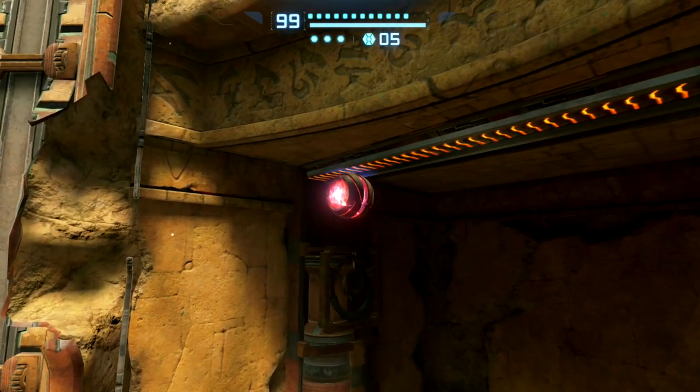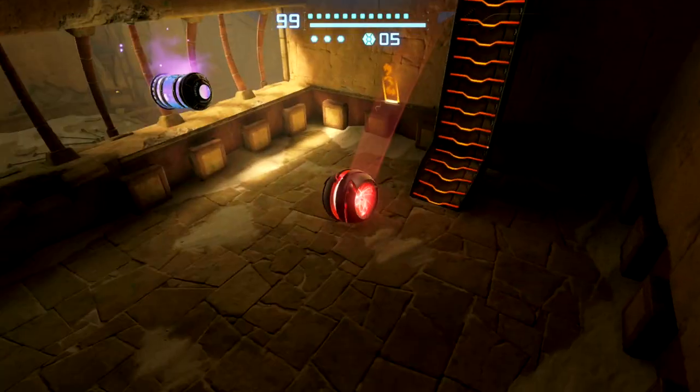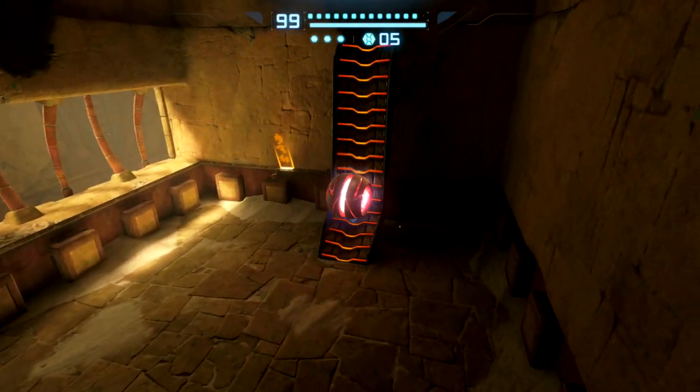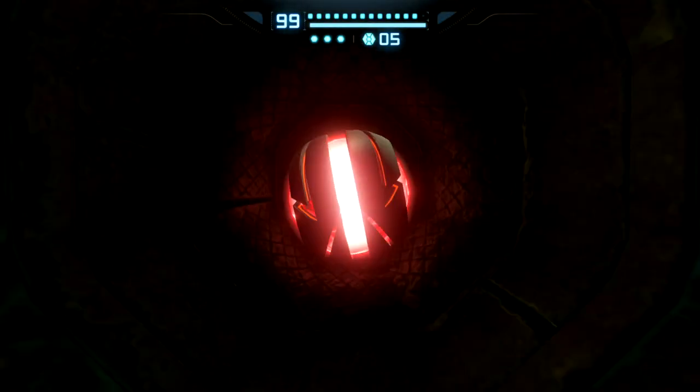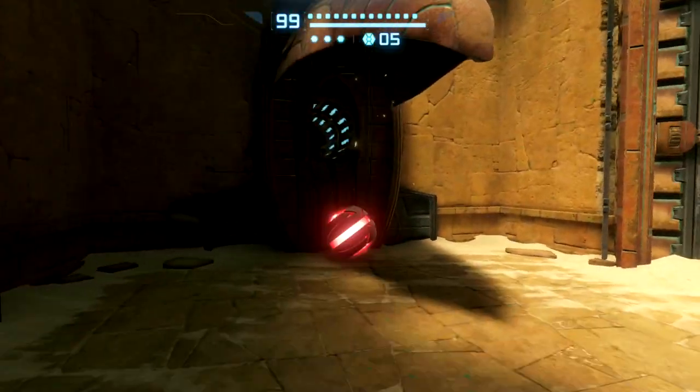I forgot all the buttons, I forgot all the controls. Okay, here we go — give me my energy tank. Yes, energy tank! So that was the wrong button. Now we can go right in here — there's pistons and it's smushing me.